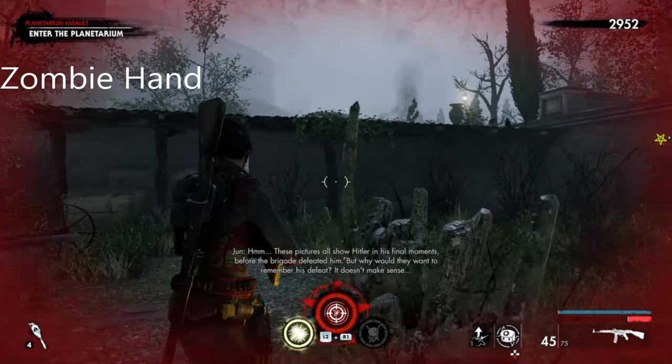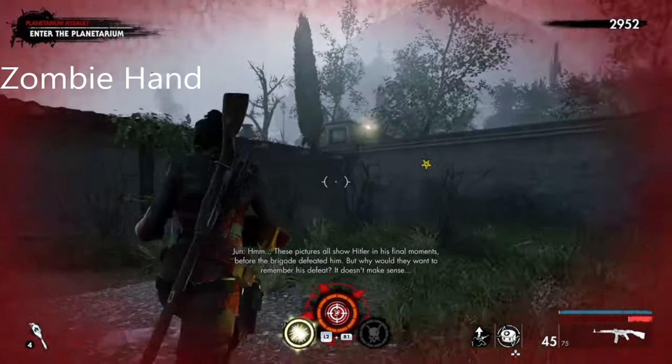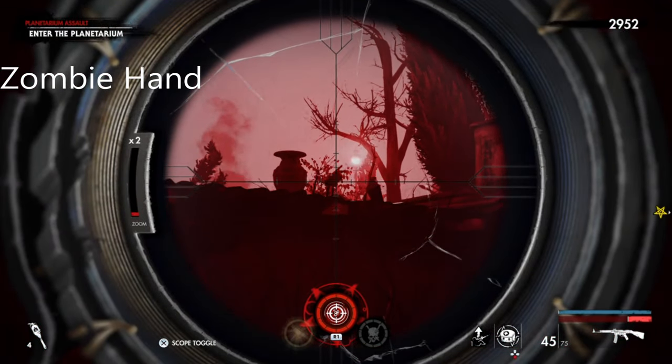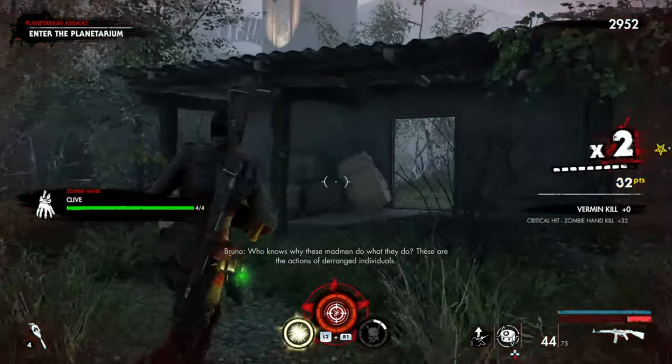Onto chapter 4. This is the zombie hand of this chapter — as soon as you come upstairs, it's the first thing on the right and it's just right there. These are the actions of the deranged.